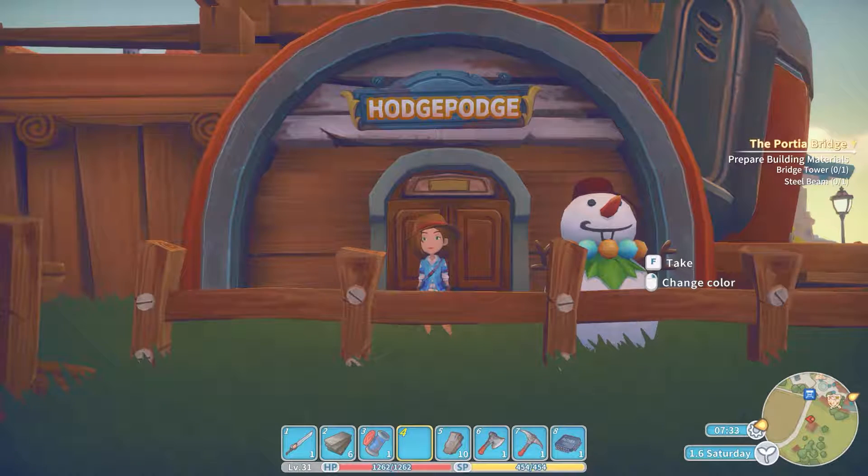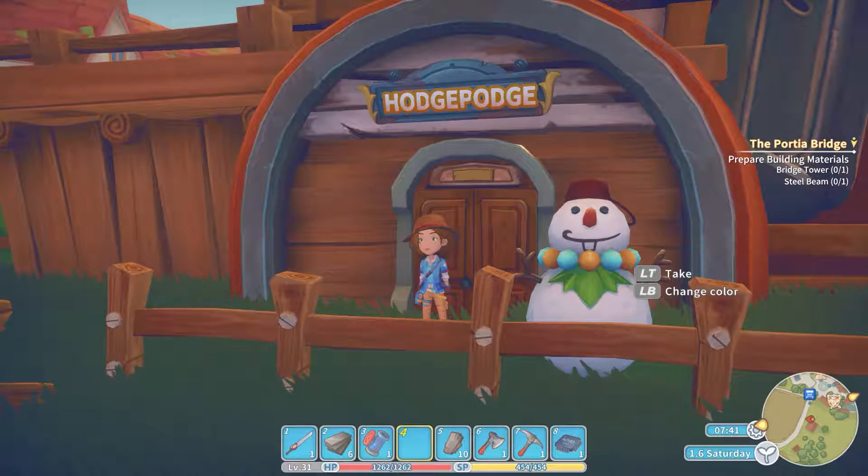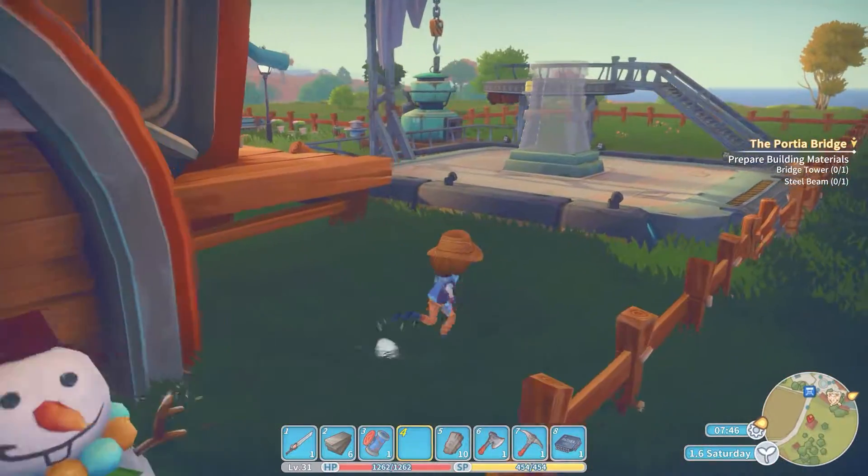Good morning friends and fellow Parshans! We are up and at it today. So we're trying to build — we have on the right there the Porsche Bridge. We're trying to build the bridge tower and some steel beams. Let's get going on this.